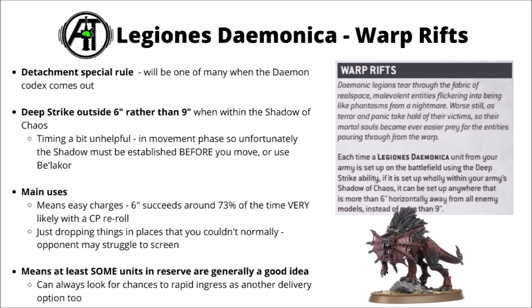The Legions Demonica launch detachment's main benefit from Shadow of Chaos is Warp Rifts — this will just be one option among many when the Demons Codex comes out, but that's not going to be for a while. The Warp Rift special rule allows you to deep strike unnaturally close to your opponent. Usually you'd set up somewhere greater than nine inches away; if you deep strike a unit in the Shadow of Chaos, you get to pop it up anywhere greater than six inches away. That lets you drop units a lot closer to the enemy than they might be expecting, and get some very short charges out of deep strike with melee units.